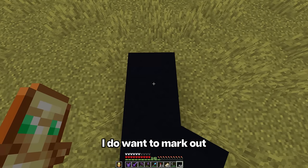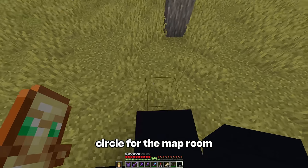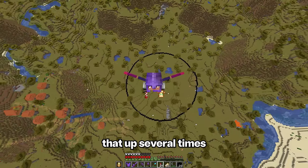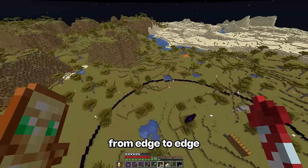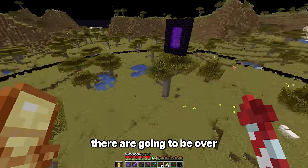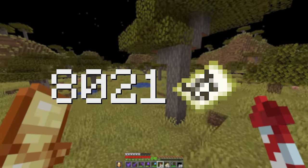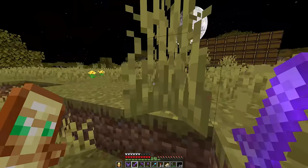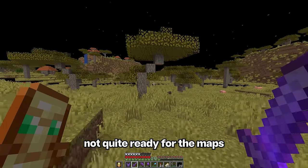First of all, I do want to mark out a concrete circle for the map room. I definitely didn't mess that up several times. From edge to edge, that should be 101 wide. And by doing the math, that means there are gonna be over 8,021 maps for an entire layer. This is certainly a pretty massive place, but even though it's marked out, it's not quite ready for the maps. You're gonna need a little backstory.